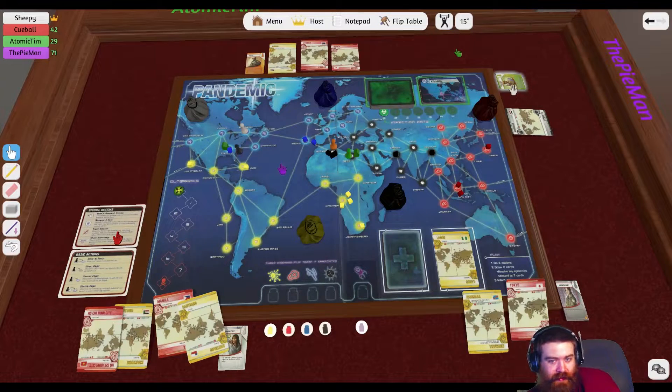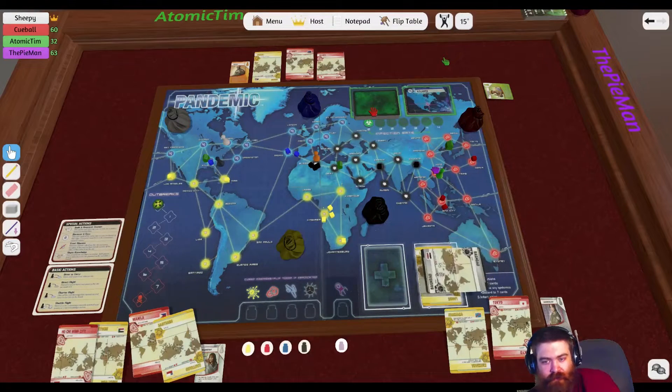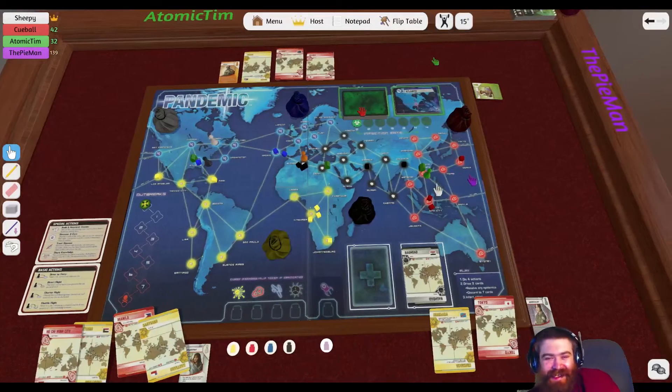You can burn an action to give someone a card. I can build another research centre wherever. Hong Kong would be a good place, maybe. I would go to Hong Kong and build another one. You're going to discard Baghdad. So now we're up — one, two, three, four.